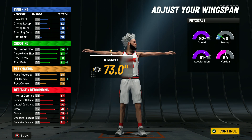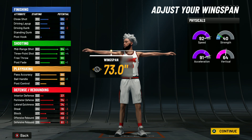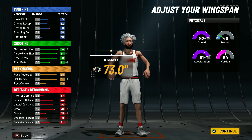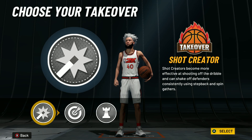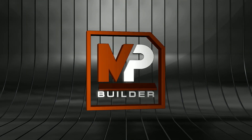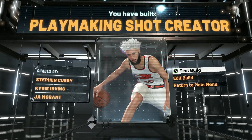For the ball handle off rip you're gonna get every dribble move in the game — that's why this build is so OP. You're probably wondering what build is better than this Playmaking Shot Creator. Stay tuned because I'm about to show y'all.